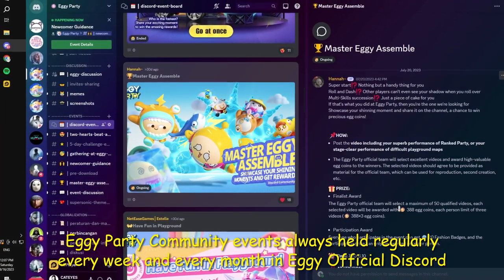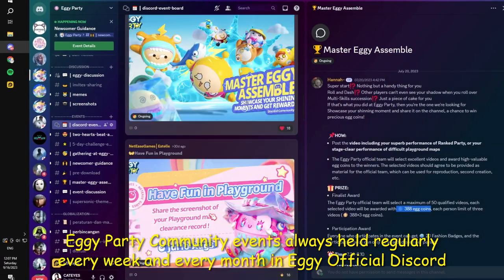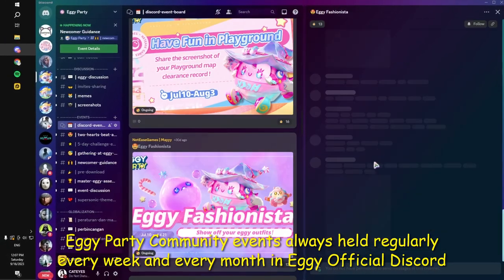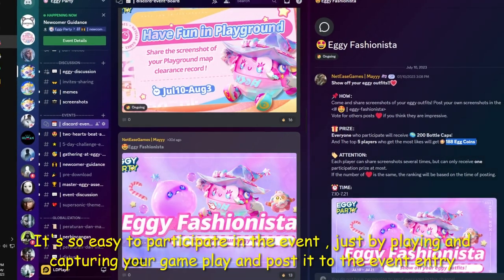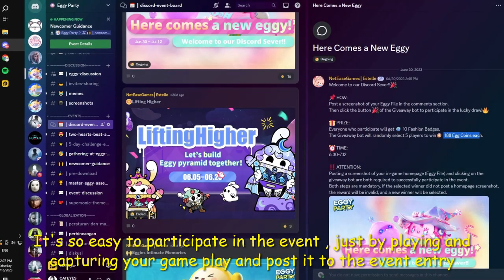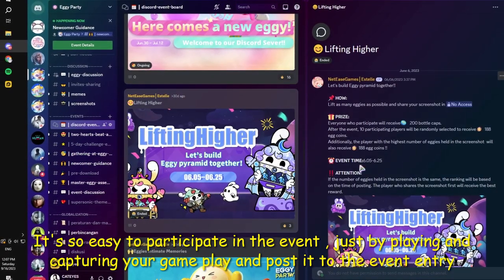Iggy Party Community events happen regularly every week and every month in the Iggy official Discord. It's so easy to participate in the events — just by playing and capturing your gameplay and posting it to the event entry.